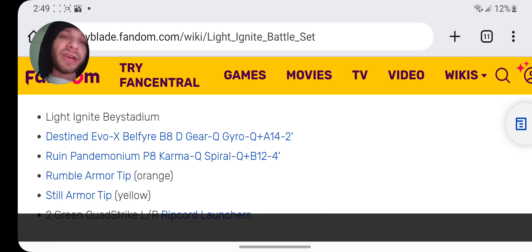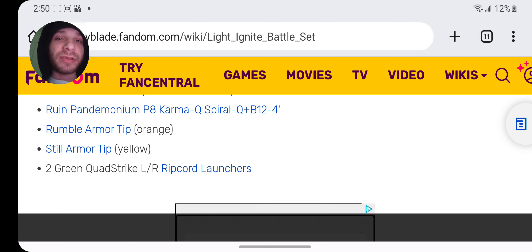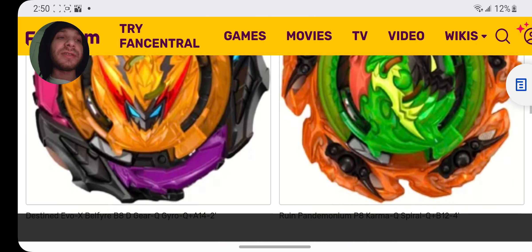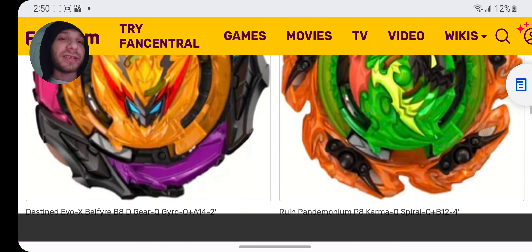Destined Evo X Bellfire B8, D Gear Q, Gyro Q-A14-2. Ruin Pandanomium — I can't say that word — P8 Karma Q-Spiral-Q plus B12-4. Rumble Armor Tip Orange. Still Armor Tip Yellow. Two Green Quad-Trike LR Rip Card Launchers. So Ruin Pandanomium — I think that's how you say it.